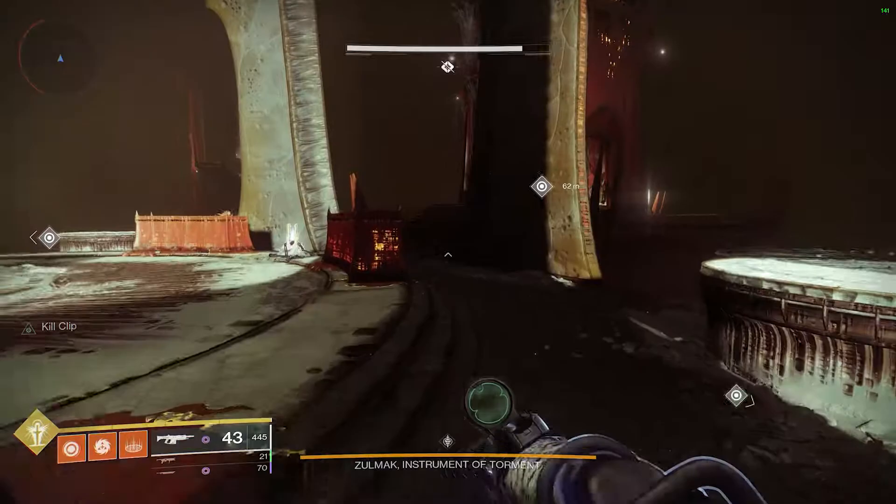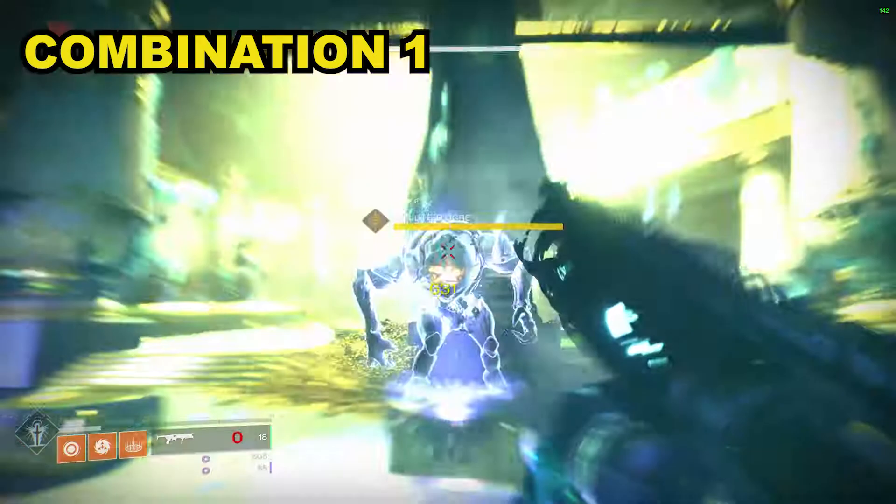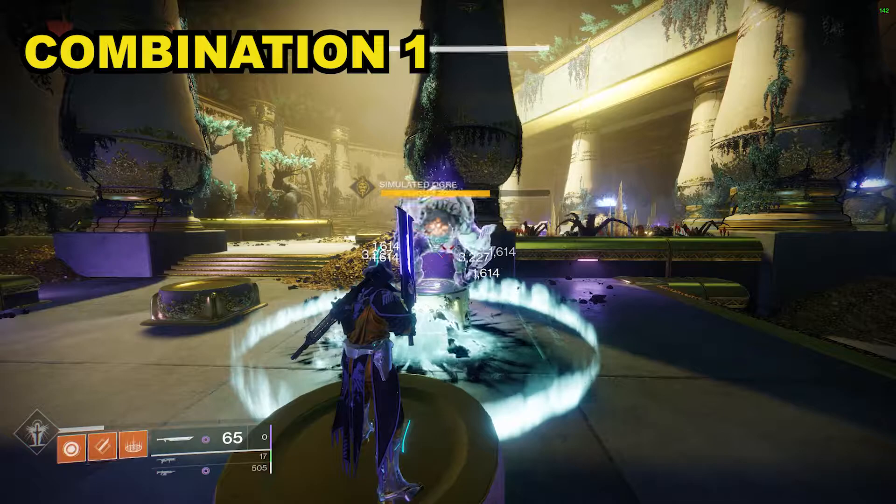Assuming the clips are coming on screen when I have my sword out, I'm using it in the usual fashion to achieve the best possible DPS. Combination one: at the start of a damage phase you fire one round from Witherhorde directly at the target, reload and fire one at the ground, after which you pull your sword out and go through the usual motions without using Witherhorde again for the remainder of the encounter.